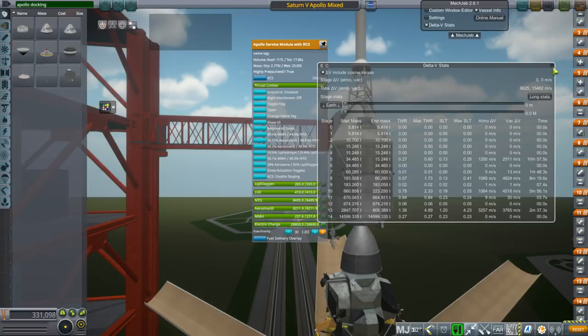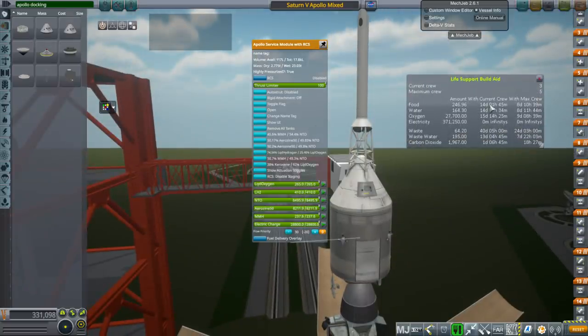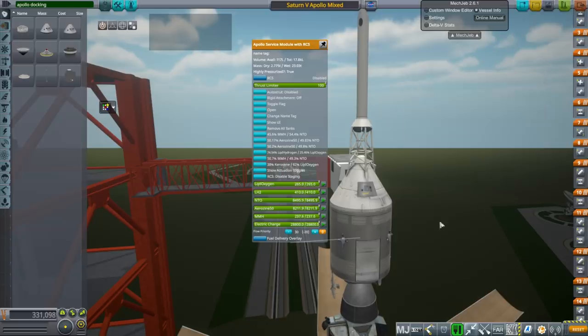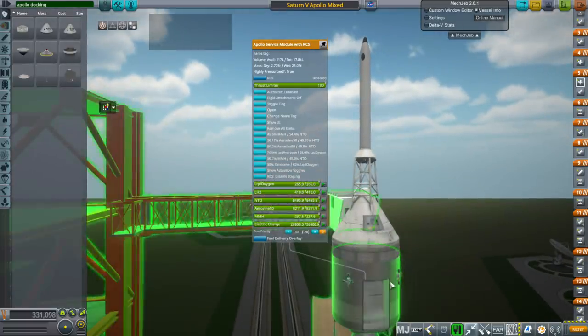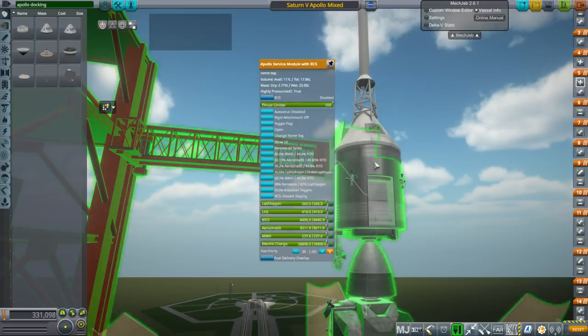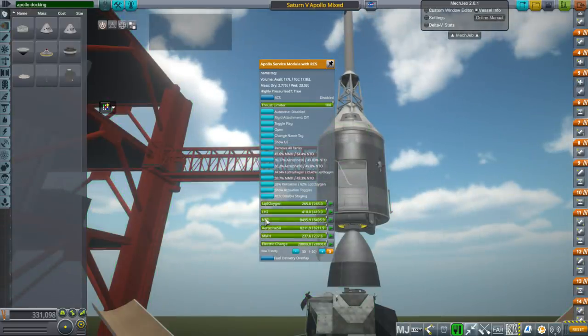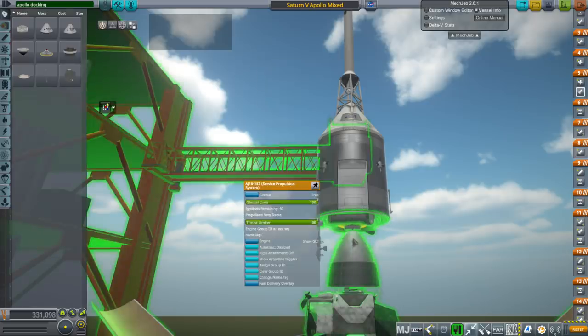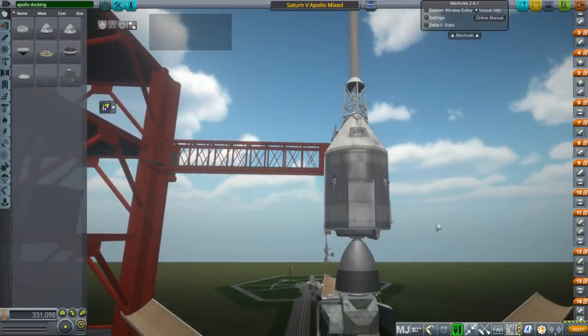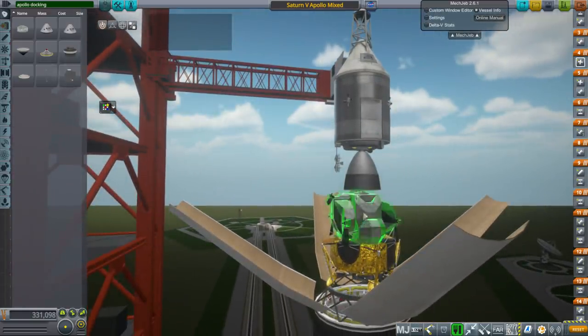You don't need to fill the water tank because the service module contains fuel cells which generate water from hydrogen and oxygen — though you must pack LH2 and oxygen for them. The MMH and NTO are used for the RCS thrusters, while the main engine uses aerozine and N2O4. Watch your RCS fuel separately because it can run out. There is no reaction wheel on Apollo — it cannot turn without RCS, so use it sparingly, especially when docking with the lunar module.